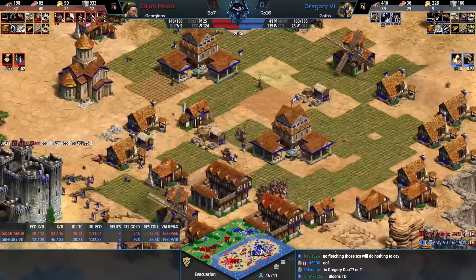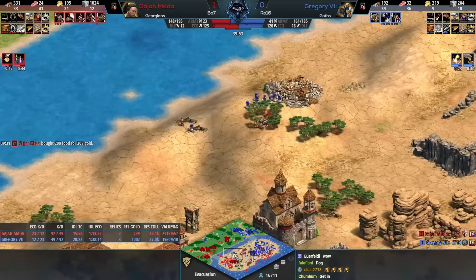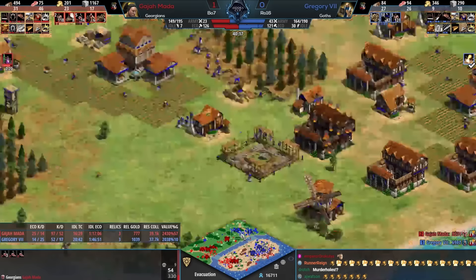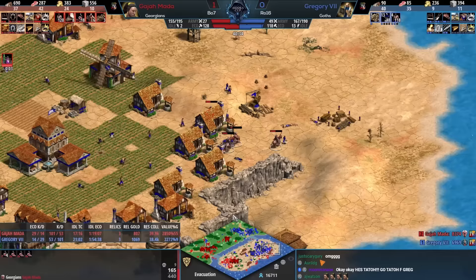At some point you need to deal with the Halbs — and that's how he does it. Tato confirmed! Oh my goodness, Gajamata is not beating those Tato accusations. Elite Monaspa in and chemistry coming in. You get to Monaspa and hand cannoneers — there is nothing Goths do at that point. Just exploit the mobility of your unique unit, run around wherever the Halbs aren't. The map is so open it lends itself to that style of play.